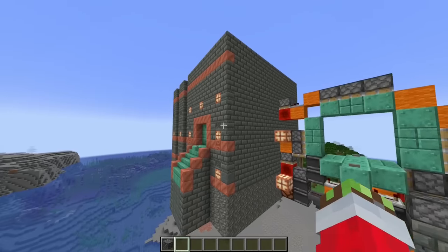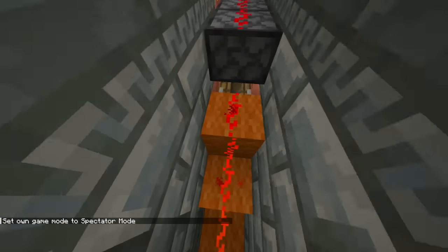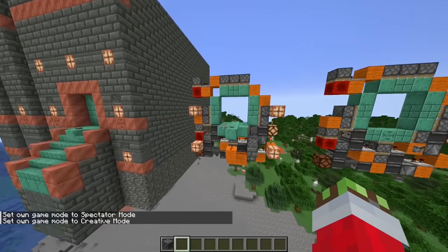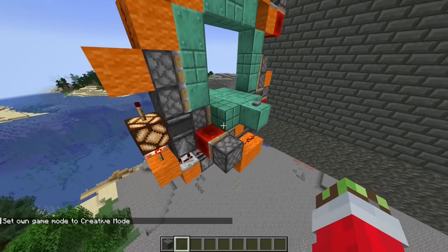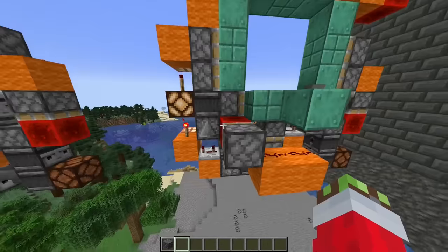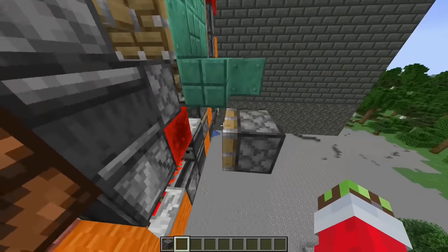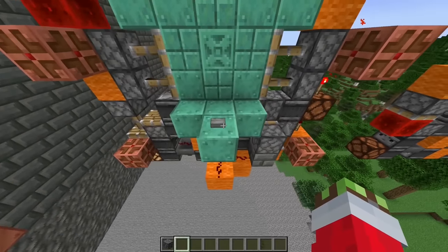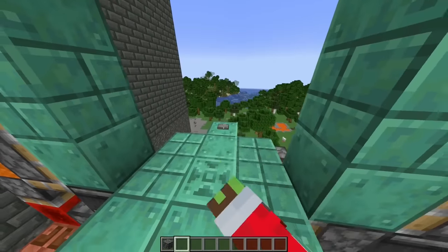I've extracted the door from the structure. The structure also uses orange wool, which is fitting since the whole structure is copper and orange colored. This is the whole redstone for the door — we have two buttons on either side. Interestingly, the way it controls the door is with a redstone block, so if you push the button on one side it doesn't work anymore because you're pushing a redstone block and it doesn't do anything. Then if we go to the other side — there we go. That looks pretty cool, honestly.